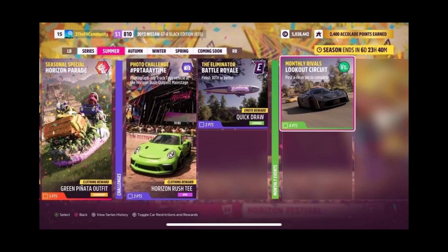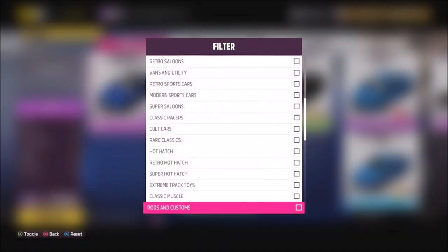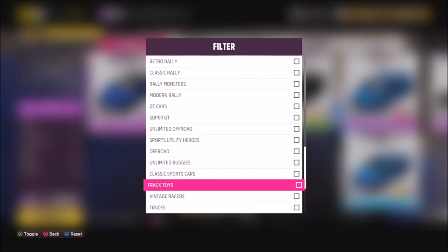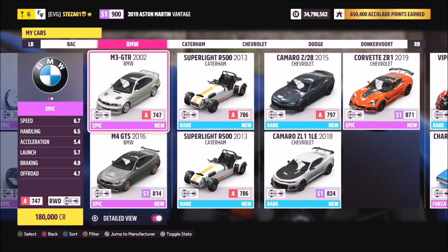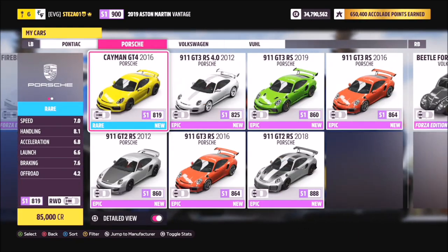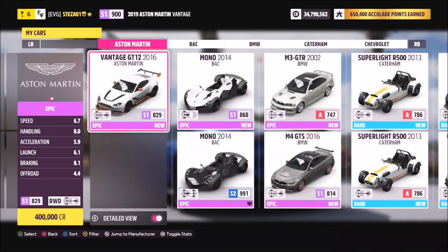The challenge is called 'PR Tay Time' and it wants you to photograph any track toys vehicle at the Horizon Rush Outpost main stage. First of all, we're going to pick ourselves out a track toy. You can't use the extreme track toys category — that will not count, just standard track toys. But don't worry because there are plenty of cars to pick from within this category, so you are bound to have one.